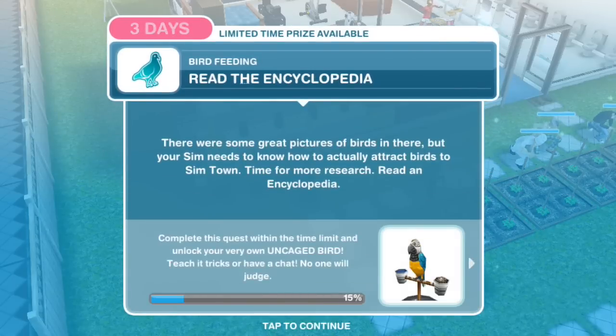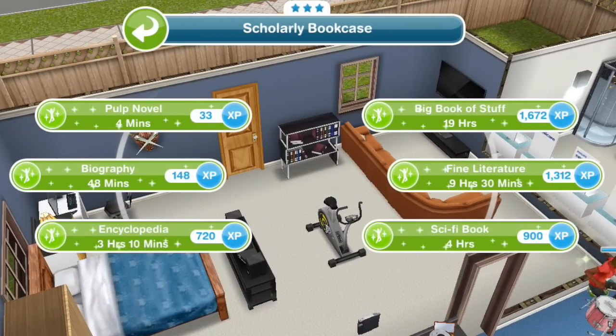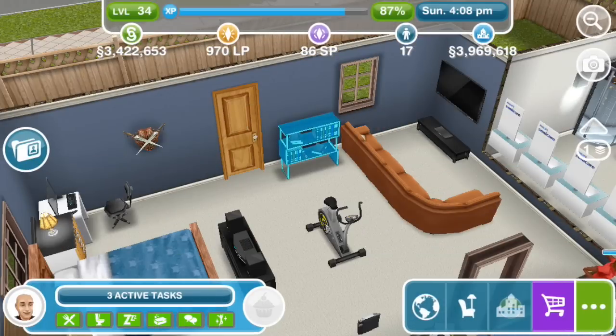Read the encyclopedia. There were some great pictures of birds in there, but your sim needs to know how to actually attract birds to Simtown — time for more research. Read an encyclopedia. We have a 3-star bookcase over here, and reading an encyclopedia will take 3 hours and 10 minutes.